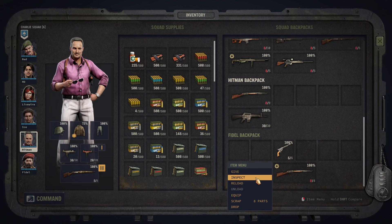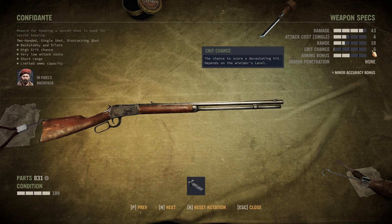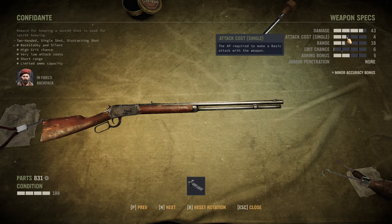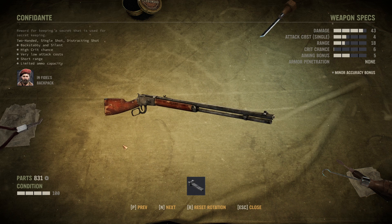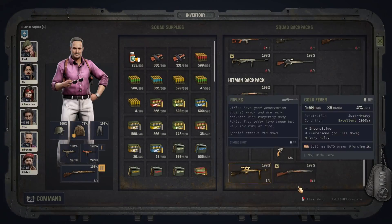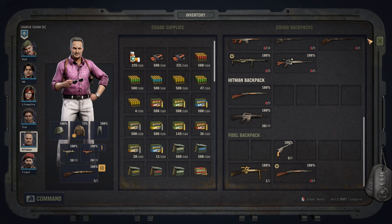As the other unique option, we have the Confidante. This is a unique version of the Winchester, which comes with an even lower range than what you can mod, but also an even lower attack cost than you could possibly mod, with the same damage. This thing basically fires like a pistol but hits like a sniper rifle, which is a fun combination if you can get your hands on it. The real downside of these two guns is worth mentioning: very, very low clip sizes.